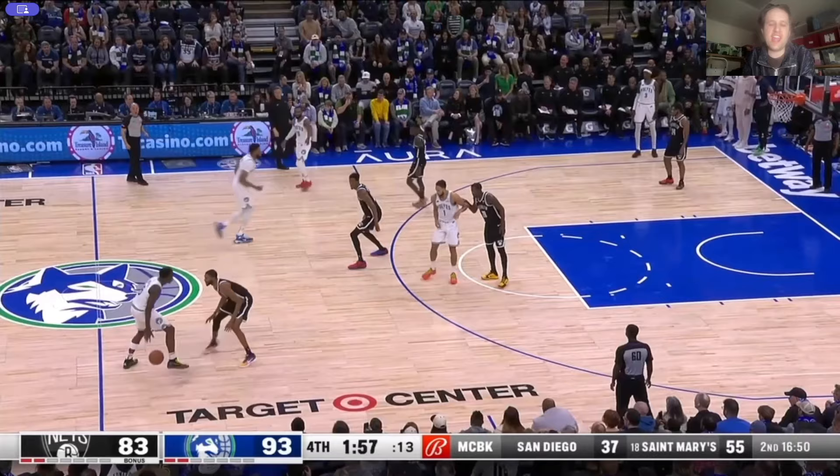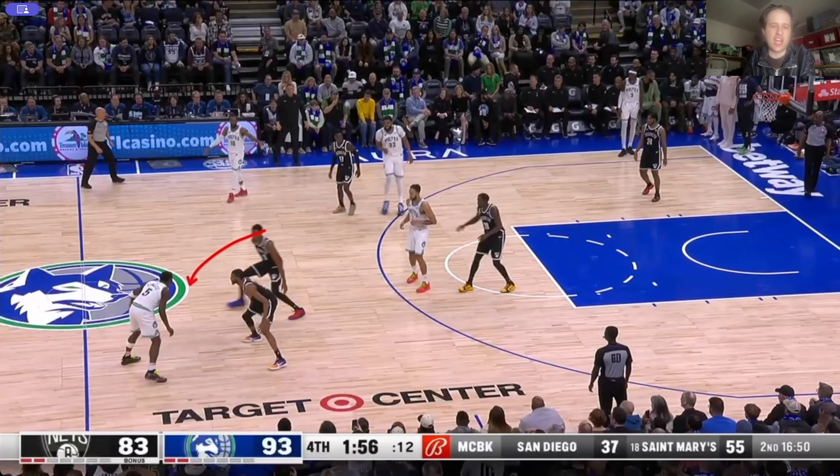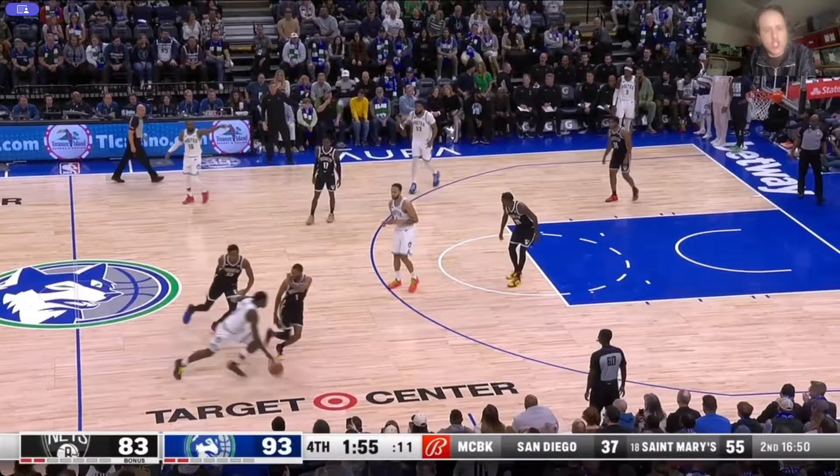Of all the idiocy of this Nets game, this takes the cake. Nick Claxton's coming to trap Anthony Edwards — could Mike Cal Bridges please force Anthony Edwards into this trap? Look at your feet. Making sure he goes away from the trap. Put him in the trap.